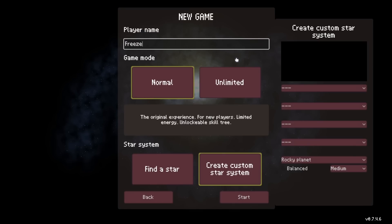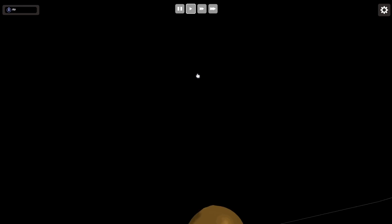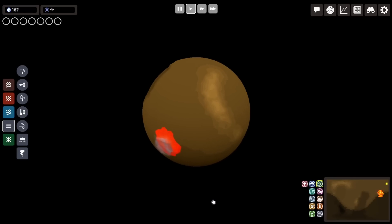In this video, I wanted to experiment with an ice cold planet. I created an unlimited game with just one rocky planet, which was like 5 planets away, so it was by default the coldest possible.